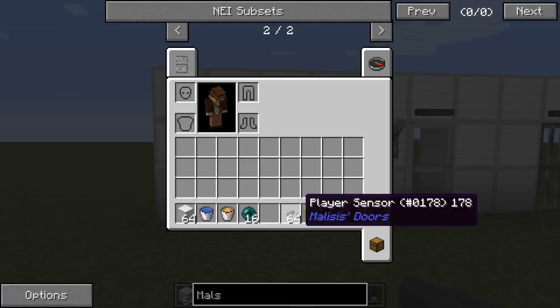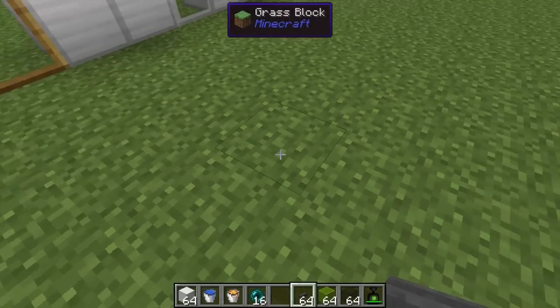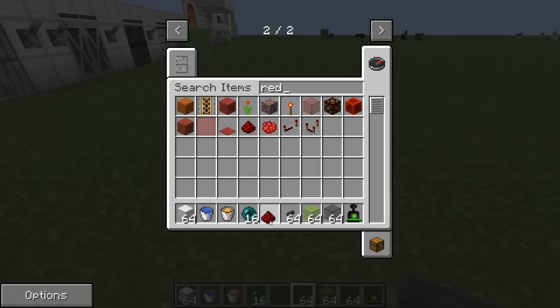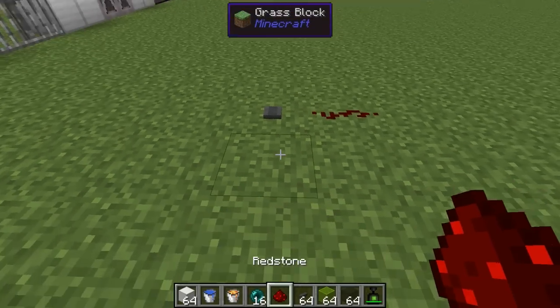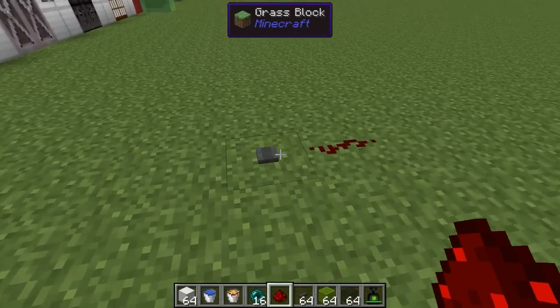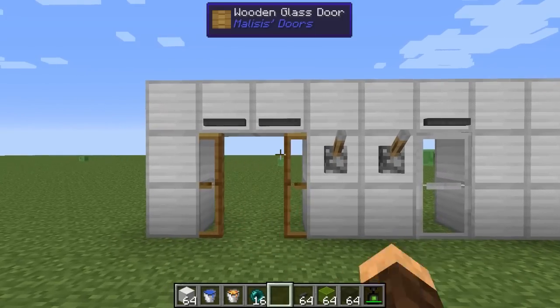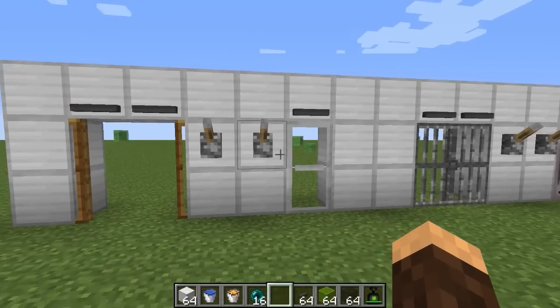I'm assuming you can use it with anything that involves redstone. So if you want a player sensor contraption of any type, you can use this. I'm actually going to test that out right now — I never actually tried this. Let's just do boom — redstone — and there we go. So it emits redstone, awesome! So yeah, we got the wooden glass door and player sensors. They're pretty nice.